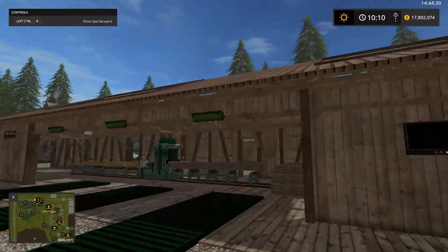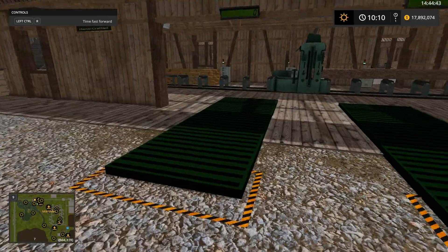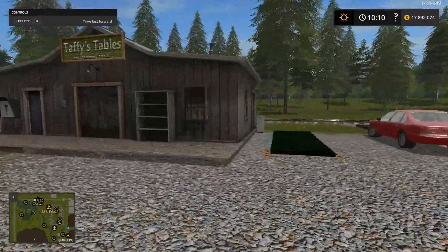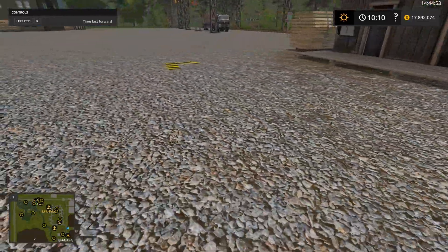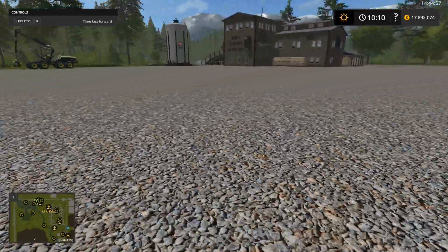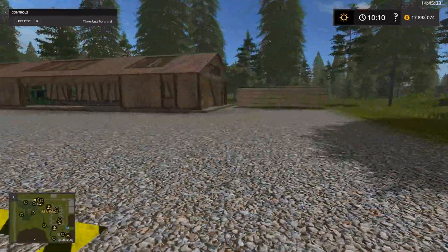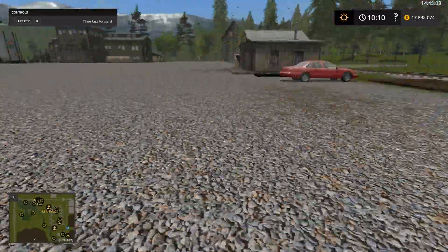This is Bill's Joinery — you get pallets and crates and something else here. And you've got Taffy's Tables here — that makes tables. The wood goes right in here, logs go in here. There's a sell trigger around here somewhere also — I'll let you find that, I think it's over in the corner.